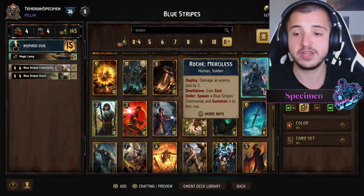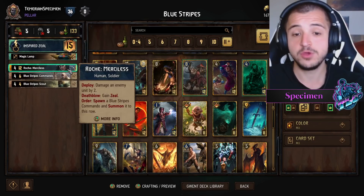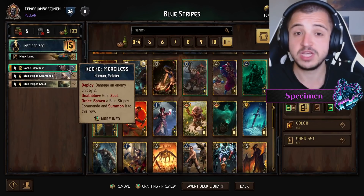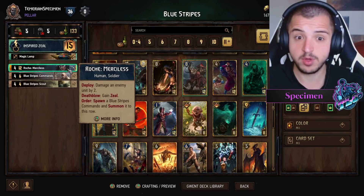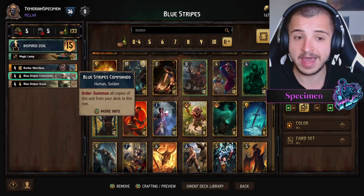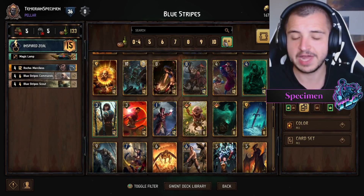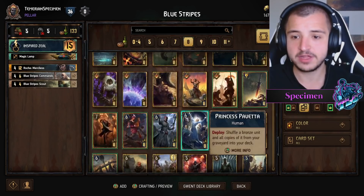The first part of a Blue Stripes Commando deck is any card that synergizes with Blue Stripes Commandos. Roach Merciless: if you damage a unit by two and kill it, you're going to spawn another Blue Stripes Commando. It's very similar to Ceris, but you can also use this for some extra tempo in round one or round three, which is really nice. Rather than just playing a Blue Stripes from hand, you play essentially a four-point body plus two damage, which is adding six tempo — so Burden Roach is a nice way in.